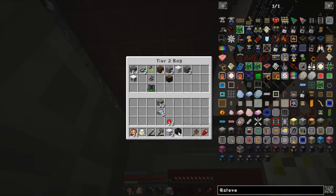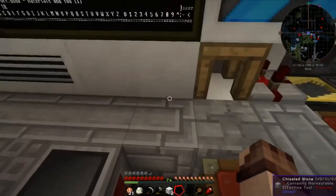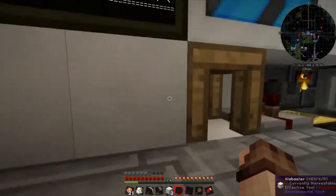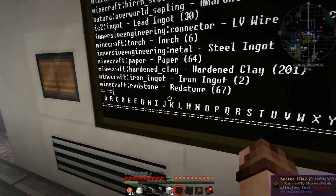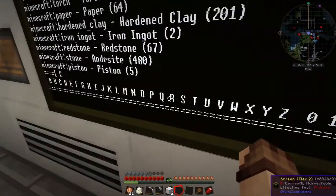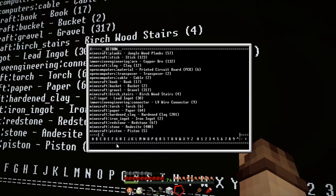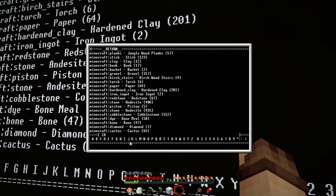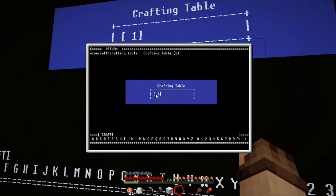I want to grab my transposer and stick it right next to the existing transposer. And we will stick a crafting table on top. Let's search - 'C' for crafting. I notice I can't type easily - I haven't added support for that. Crafting. We do have one crafting table, which is awesome. Let's grab one of those - one crafting table.